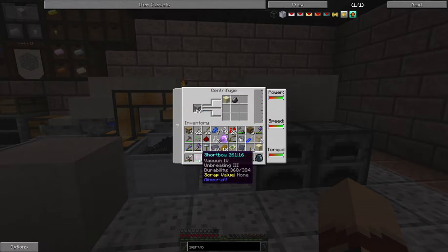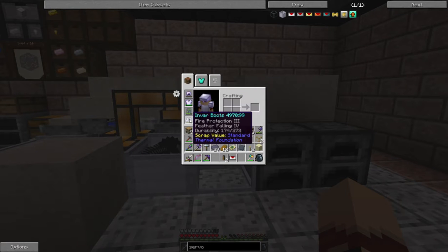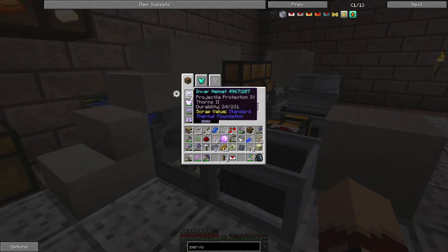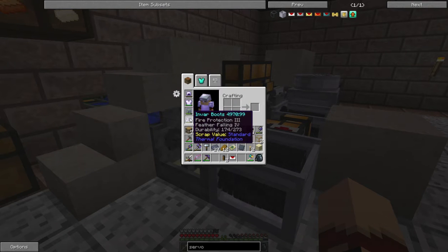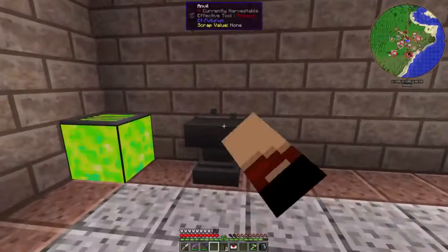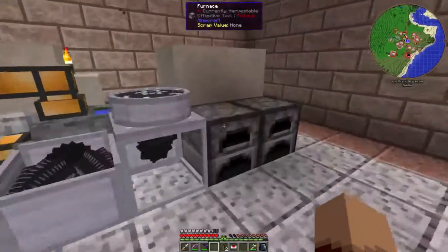You'll see I got Holding 2 and Soulbound on my satchel, and I also got Vacuum 4 and Unbreaking 3 on my bow. I've also enchanted my gear and made all new gear actually. Didn't get anything really great — I had to put two pieces together to get the Unbreaking and Protection. This one's nice because it's got Feather Falling, but I want to get Unbreaking on it as well.